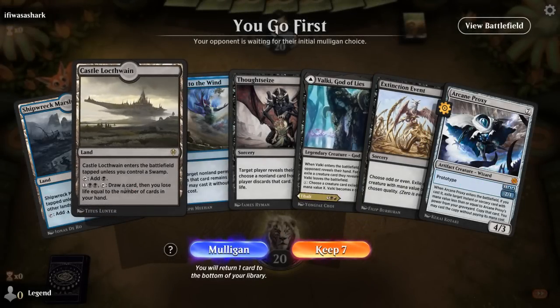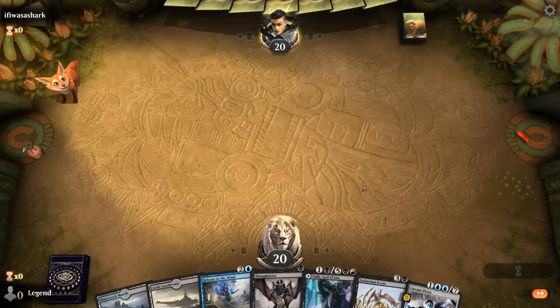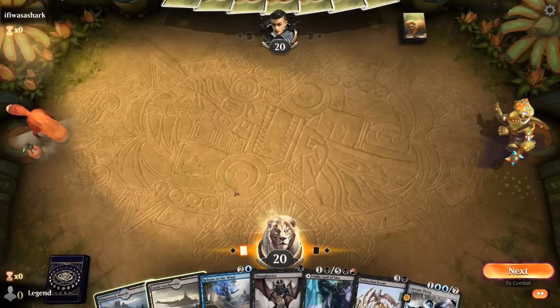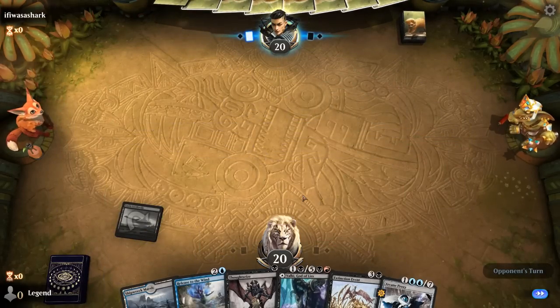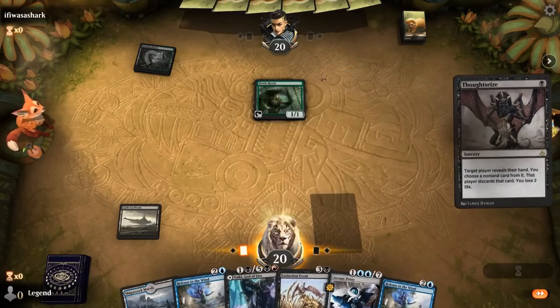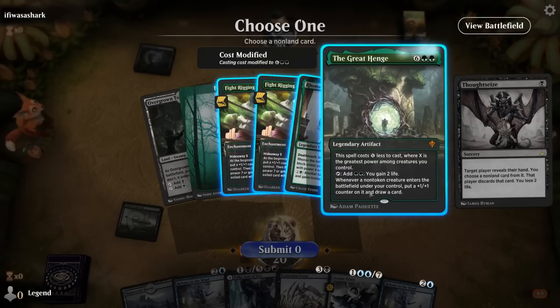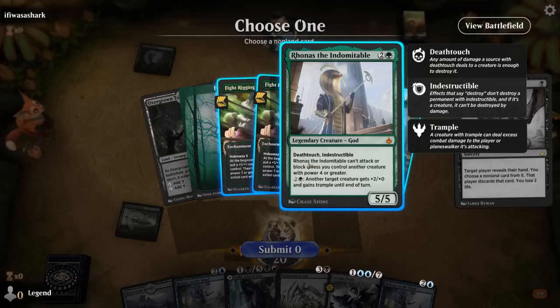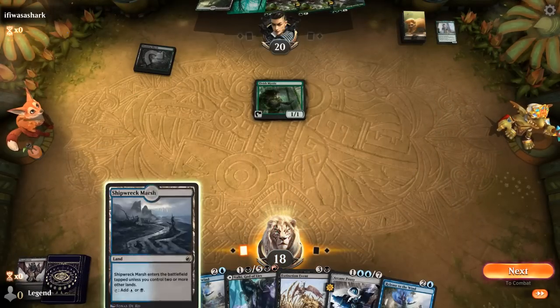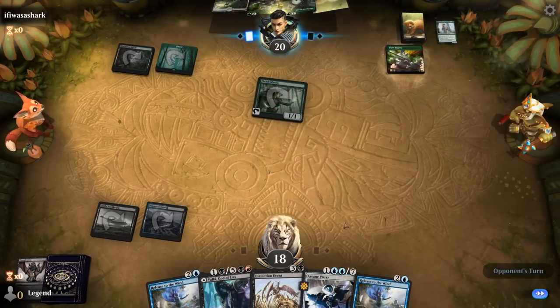Okay, we're on the play. Outside of our lands coming in tapped, our hand has potential with Thoughtseize clearing a path for Valki plus Release, although it may end up being a tad too slow. Going with turn-one Mystic — so it looks like black-green elves. Extinction Event's going to be good. Nevermind, it's a Fight Rigging deck, and they're pretty far from playing Henge. Of course Ronas could be a way to enable it, so maybe we just take Ronas and strand them with a bunch of cards that don't do anything by themselves. Even Extinction Event on Odd would be quite effective here — it's just going to take us a while to get there.